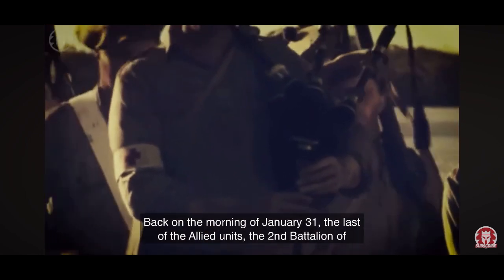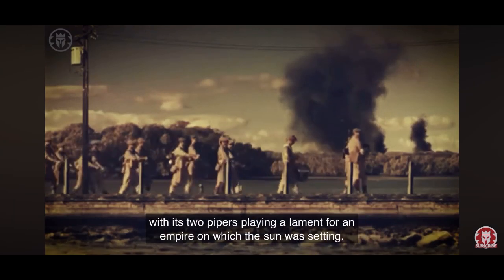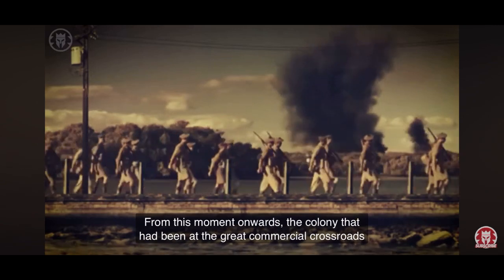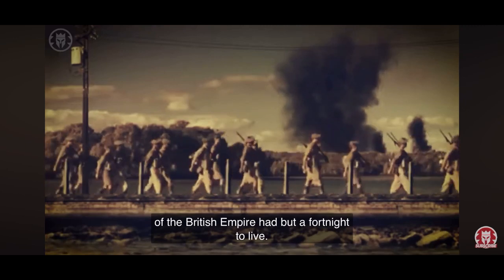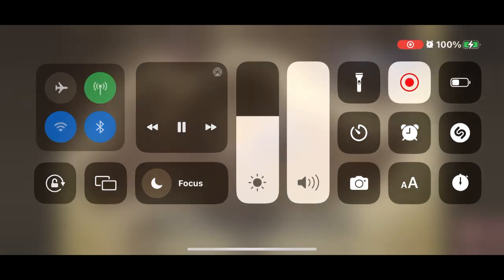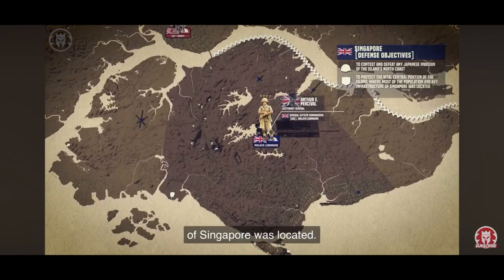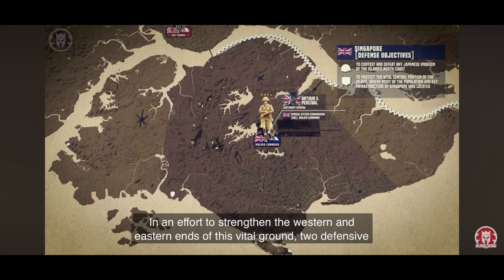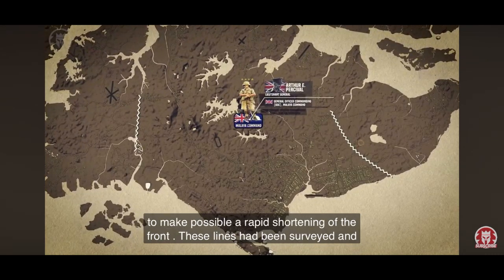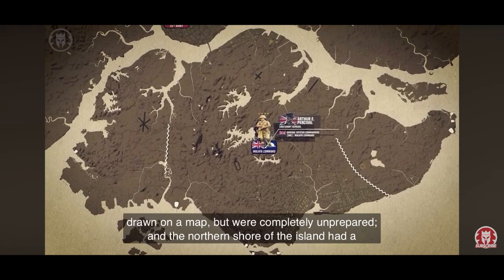Back on the morning of January 31st, the last of the Allied units — the 2nd Battalion of the Argyle and Sutherland Highlanders — had crossed the Causeway Bridge into Singapore, with its two pipers playing a lament for an empire on which the sun was setting. General Percival faced two challenges to defend Singapore: first, to contest and defeat any Japanese invasion of the island's north coast, and second, to protect the vital central portion of the island where most of the population and key infrastructure was located. In an effort to strengthen the western and eastern ends, two defensive lines were envisaged, but the northern shore had no plans for defense and was completely unprepared.